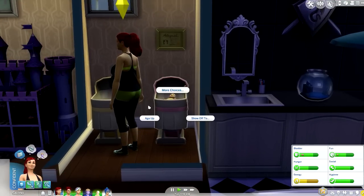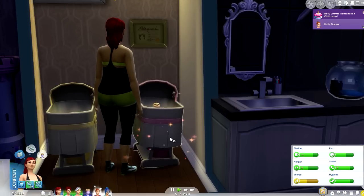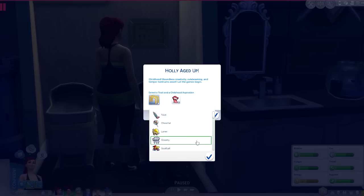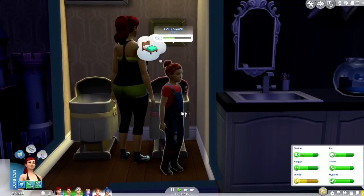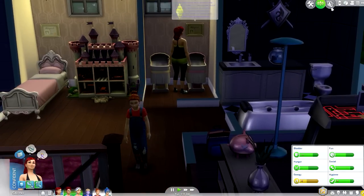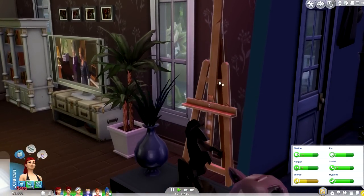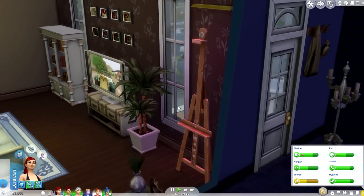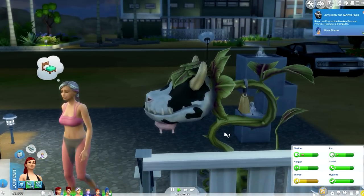The next Sim to age up is Holly. Isn't Holly just a really cute name? She's not wearing a hat. Holly can be a Rambunctious Scamp and for her trait let's have Mean — we're going to have a mean Sim. Ember is feeling confident, which is great for paintings and might give us a chance at a masterpiece, so I'm going to force her to do one more painting today.